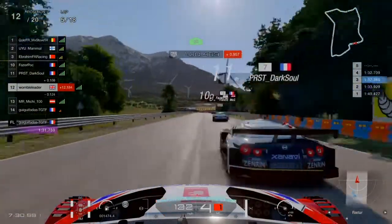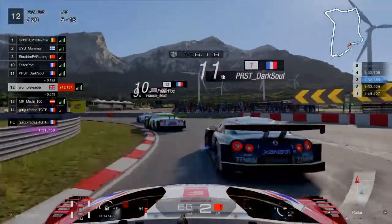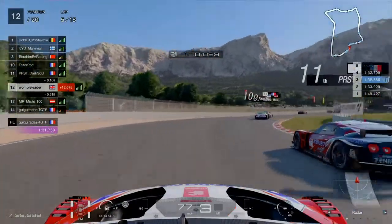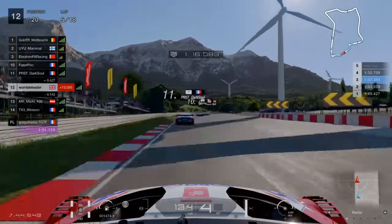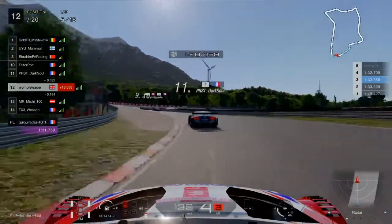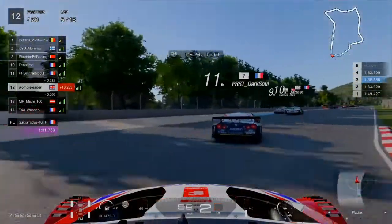Mr. Mitchie runs wide and that pushes us up into 12th place. We take a look at 11th, get a bump from behind, and it's just another messy sequence. We get a little bump from the PRFT driver but no real damage done. We are now in 12th place as we come up to one-third distance complete.